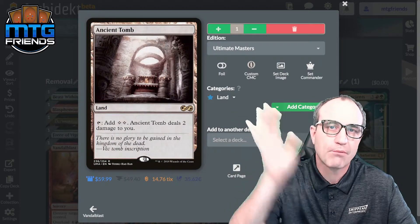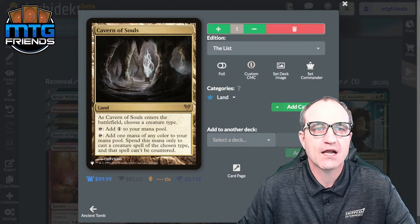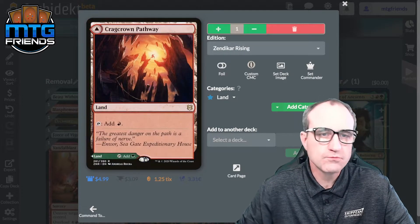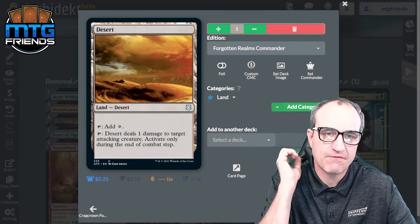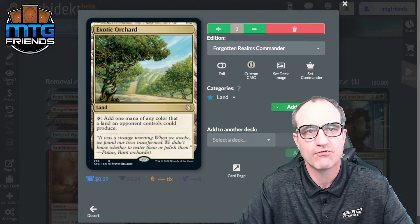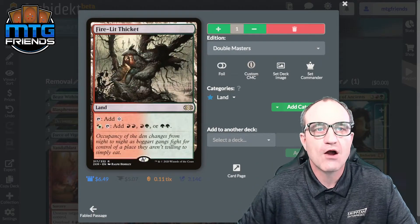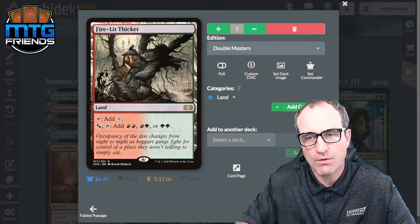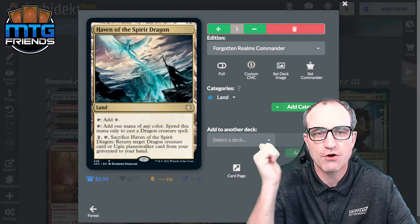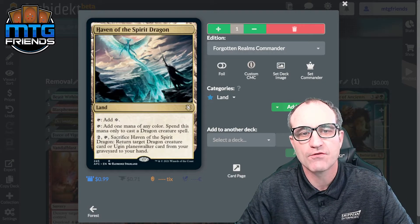Let's blast through the land package. Ancient Tomb is in here, Cavern of Souls so our dragons can't be countered, Command Tower for our colors, the pathway in our colors. There's a desert specifically for when the commander deals one damage to a creature — activate only during the end of combat step, so we can ping it and create that 5/4 dragon. Zagoth Triome for mana fixing. Fabled Passage to crack if it comes in untapped. Fire-Lit Thicket for mana fixing. We've got some Forests, and Haven of the Spirit Dragon — crack it for two to fetch a dragon from our graveyard, or tap it to spend any color for a dragon creature spell.